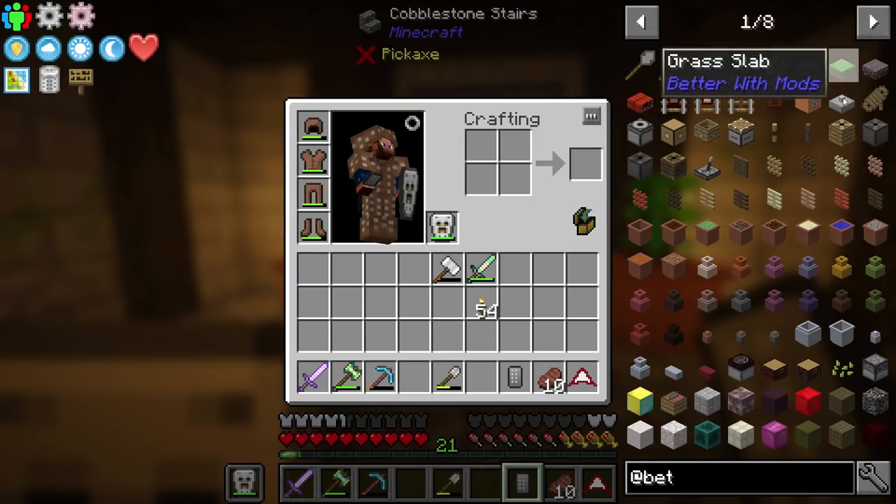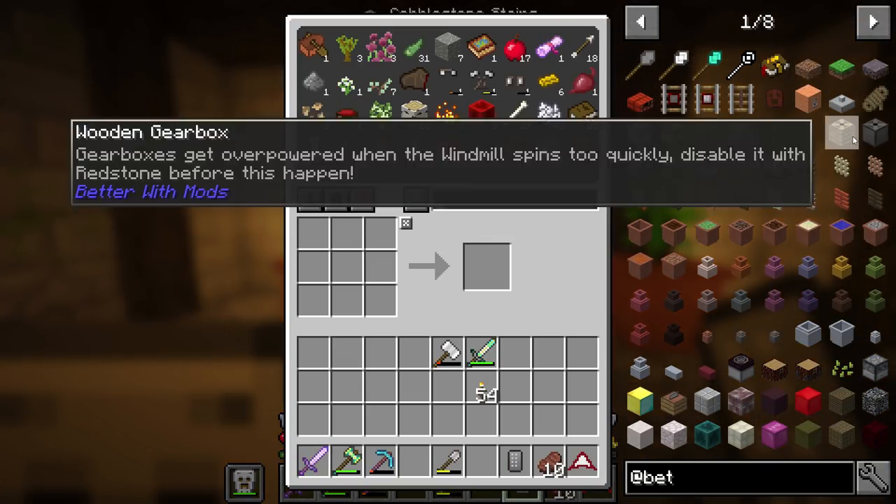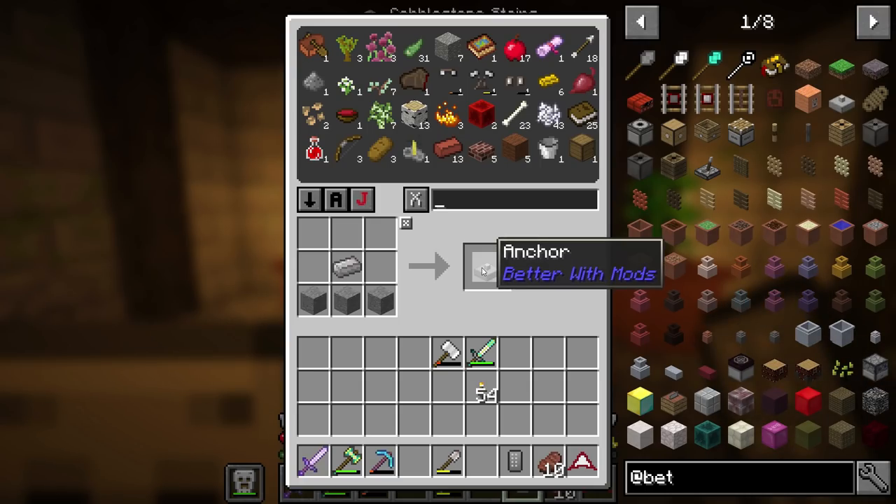Better With Mods has a thing called an anchor. This is pretty easy to make. Let's open this up — we'll make an anchor.